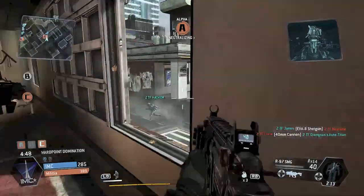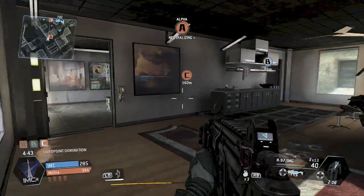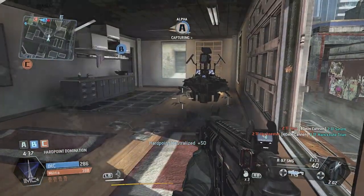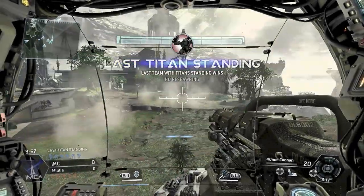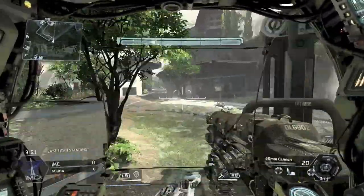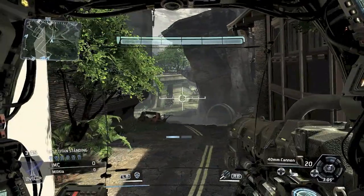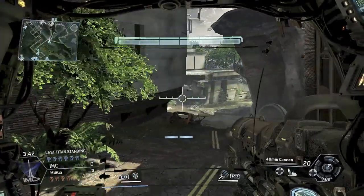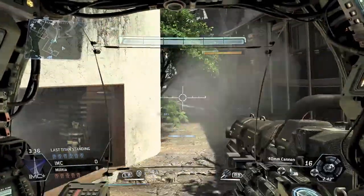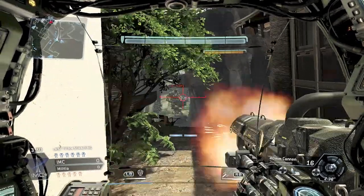Those are pretty self-explanatory. Team deathmatch requires a certain number of kills to win, domination requires you to capture points on the map, and Last Titan Standing is the same as Last Man Standing. What's interesting is that team deathmatch and domination both start with both teams on foot — you don't have your titans to begin with. This creates a gradual give and take to each match, kind of like an arms race to be the first to get a titan. There were no extra modes outside of those.